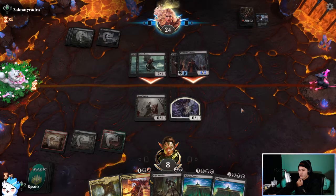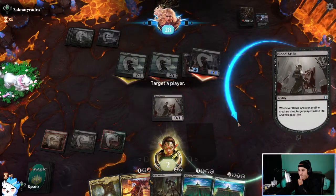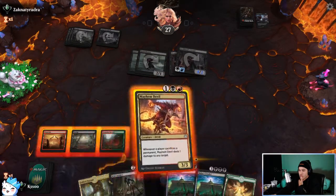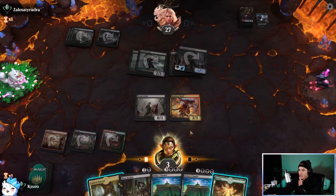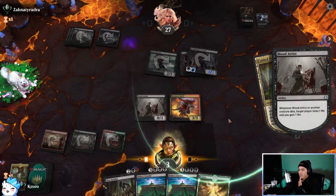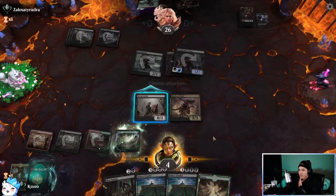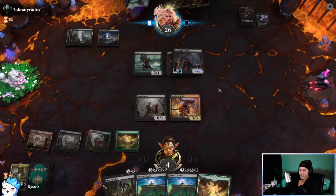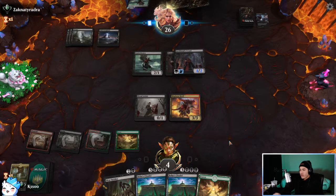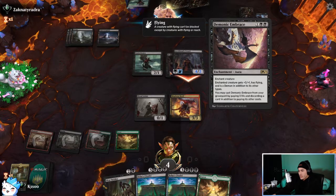I would have one health. Just block. Okay, gain a life — let's go. Mayhem Devil, Fabled Passage, their Gutter Bones — that will gain us a life. I think we're dead though. Yeah, unfortunately we're dead just with what's on the board — they have a four-power flyer with Demonic Embrace. I was not anticipating Demonic Embrace — it's a very good card in stuff like this.